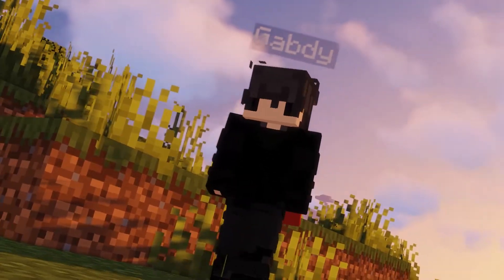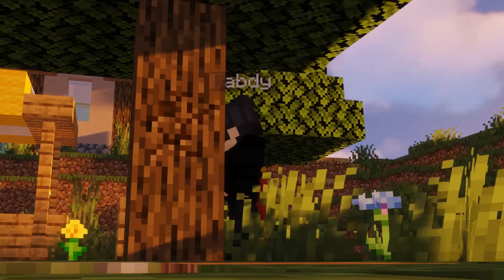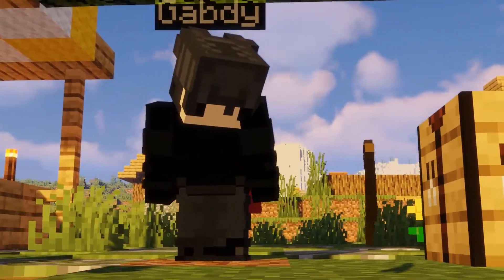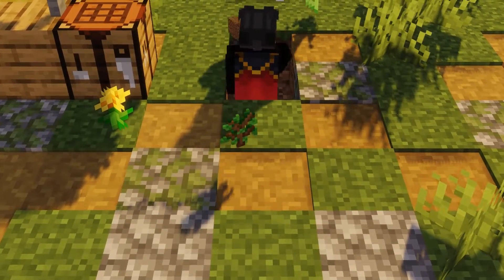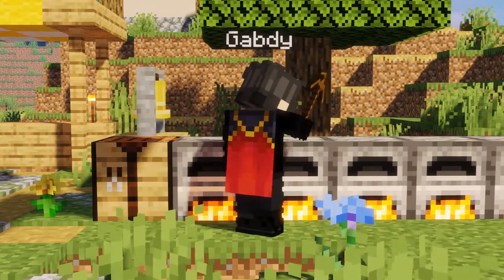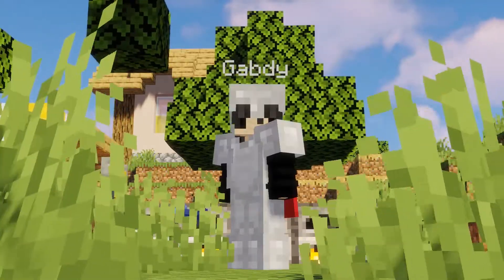Minecraft is a game where you spawn into the world with absolutely nothing. You start by punching the trees next to you and use those trees to craft your very first tools. Then you use those tools to farm even more resources and get even better tools, so you can collect more resources even faster and get even better tools to get even more resources — and yeah, you get the point.